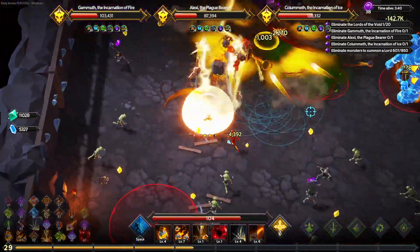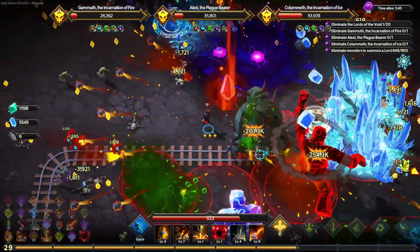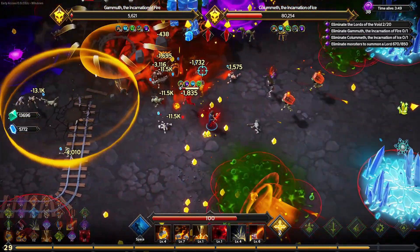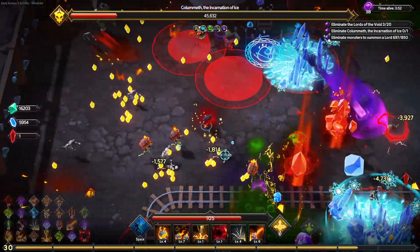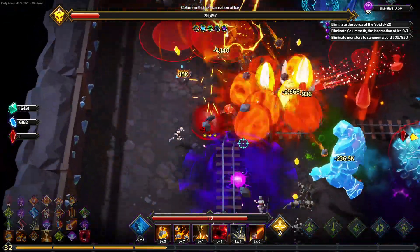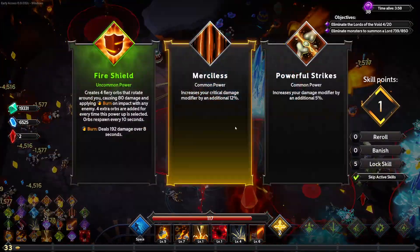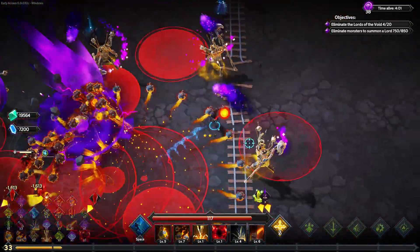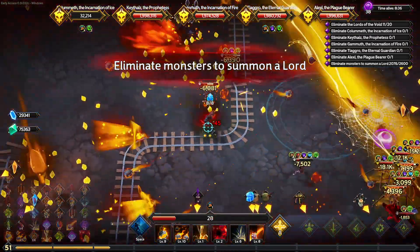I use the Assassin because I like the new bombing abilities with that one. It works quite well against bosses and enemies early on and a bit mid to late game as well. I also focus a lot on crit and crit damage on that one. Another thing to notice is that the Assassin also has three dashes, which does help a lot when your movement speed is reduced.